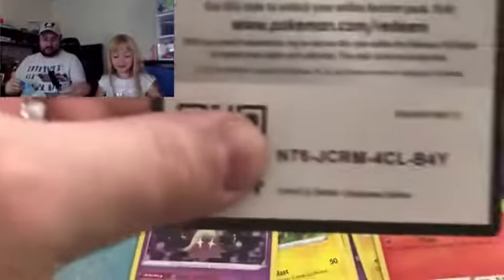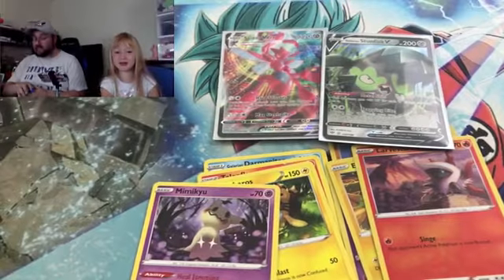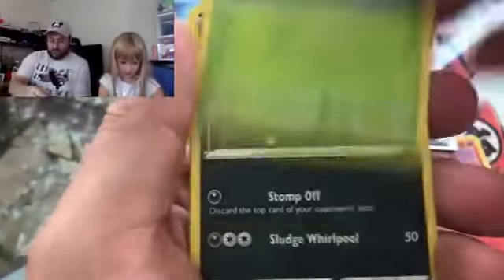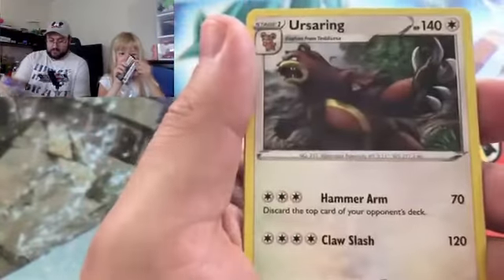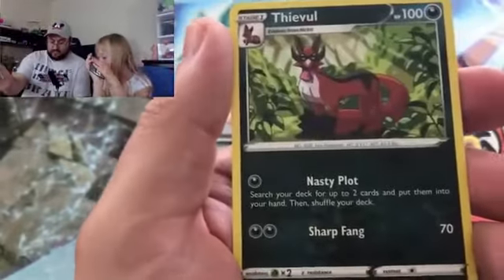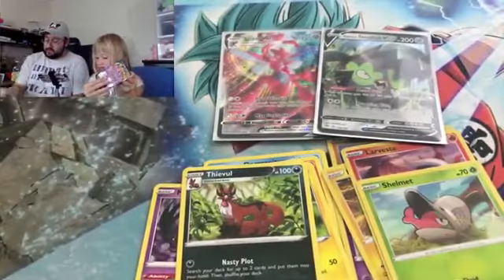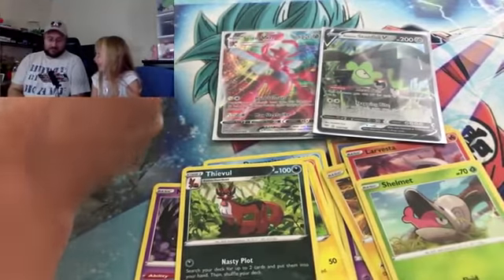Let's go ahead and give this code card away. Feebass, Passimian, Fletchling, Wimpod, Grimer uncensored, Lightning energy, Chikorita, Ursaring, Rose Tower, Shelmet for the foil, and Thievul for the rare — not a full art though. So far you are kicking my tail in this one — kicking my butt all over the place.